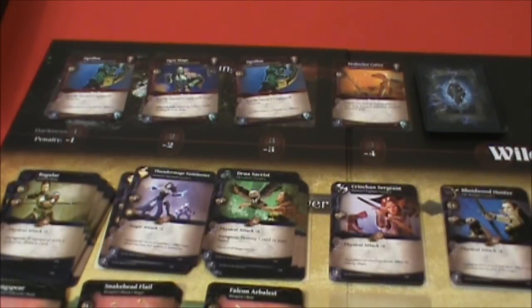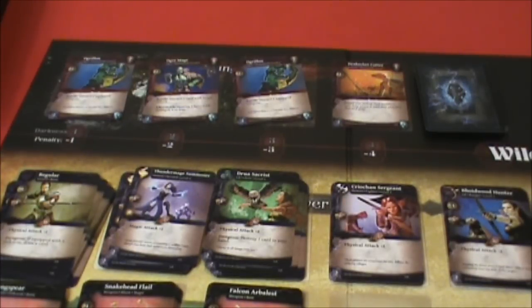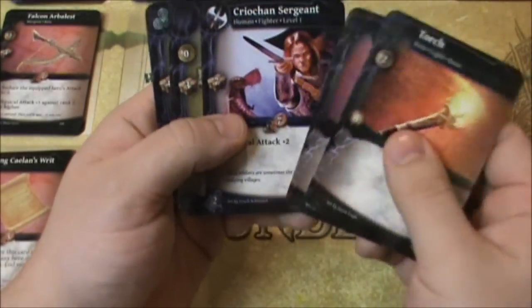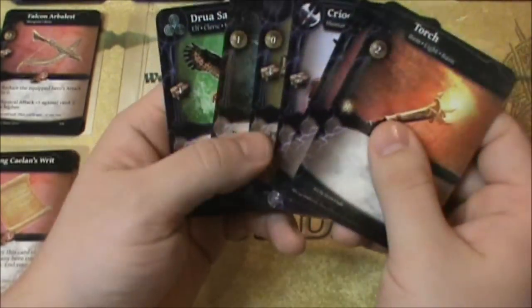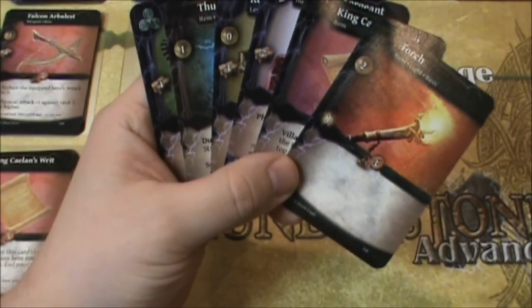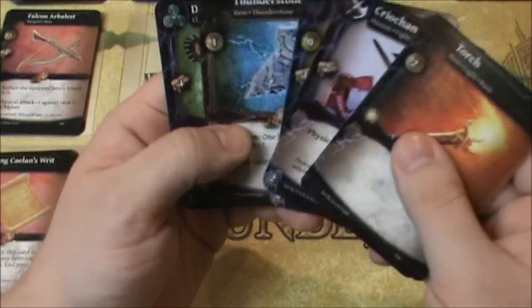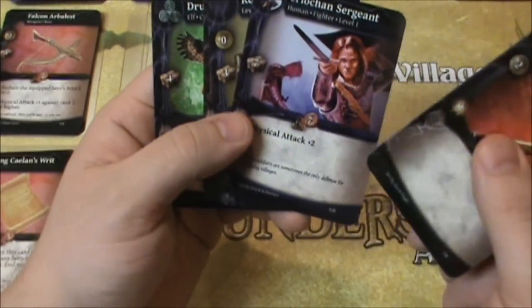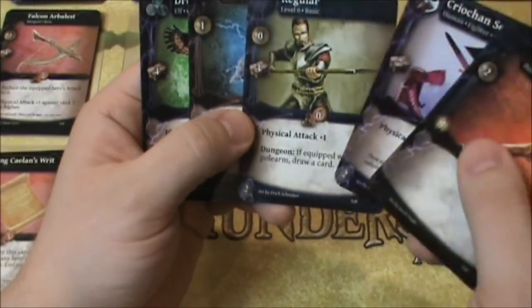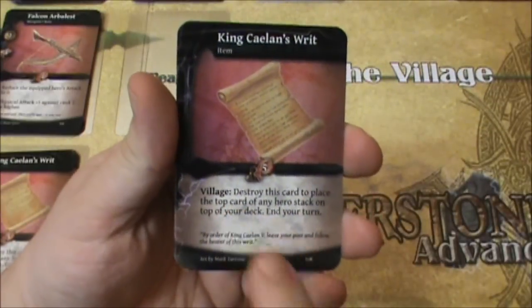It's getting full. If I'm not able to get somebody out of there, we're going to have some Ogrillens attacking the village. I've got my hand for this round — I did pick up a couple of heroes here. But I still don't have enough attack power to handle one of those ogres yet. That's five attack total.